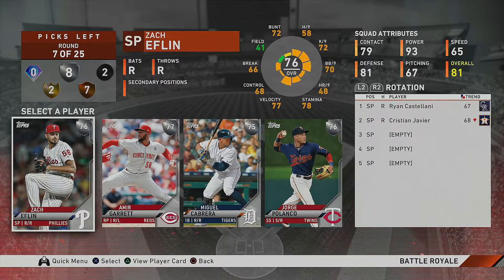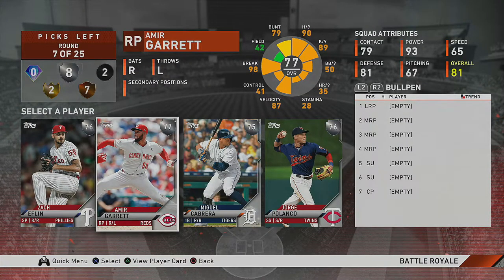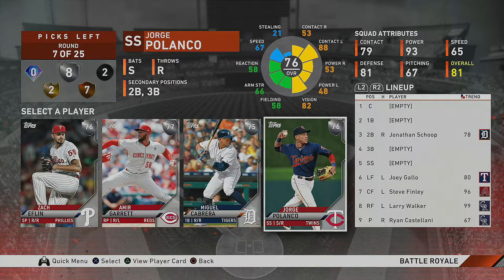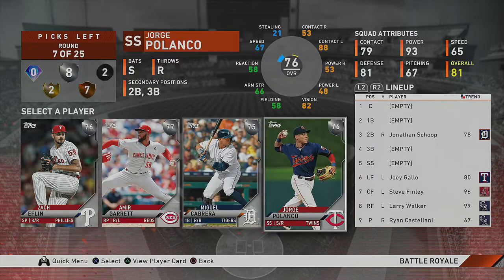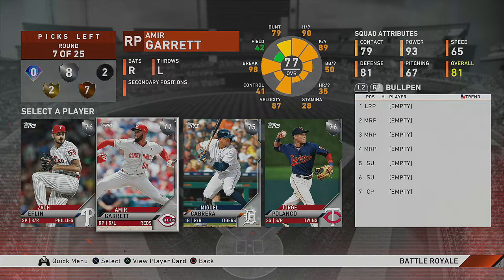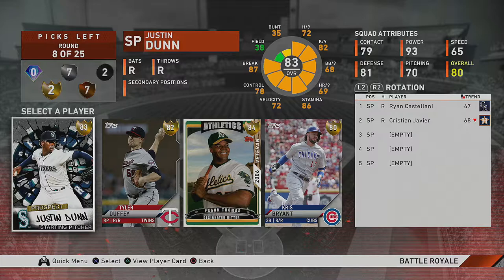We're in another silver round — not going starter here. Amir Garrett, left-handed fireballer relief card; Miggy Cabrera, nice right-handed bat who can play first; Polanco, a switch hitter who plays short. All three are nice, but since my bullpen is empty this is a no-brainer — Amir Garrett. Silver rounds win or lose you the draft in my opinion. We have a gold round here — Justin Dunn is a starter, I'm going to pass. All bronzes for your starters, never gold or diamond pitchers in Battle Royale.